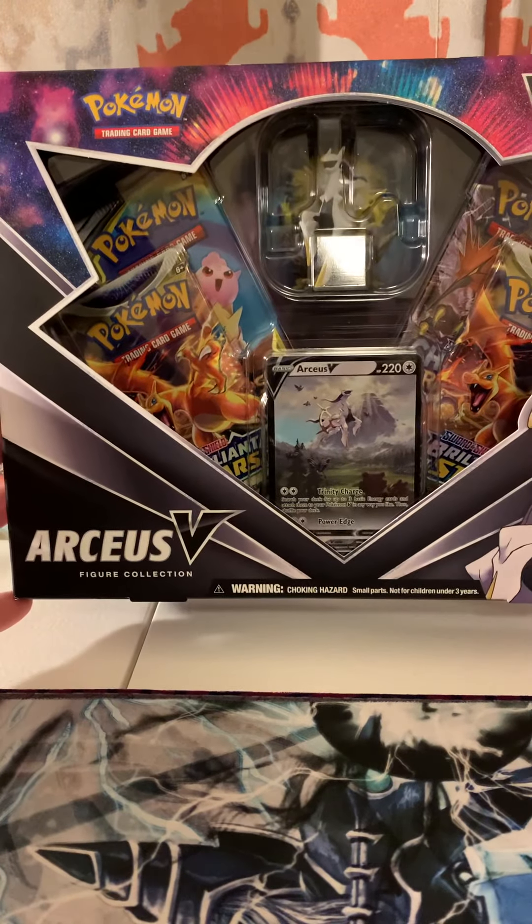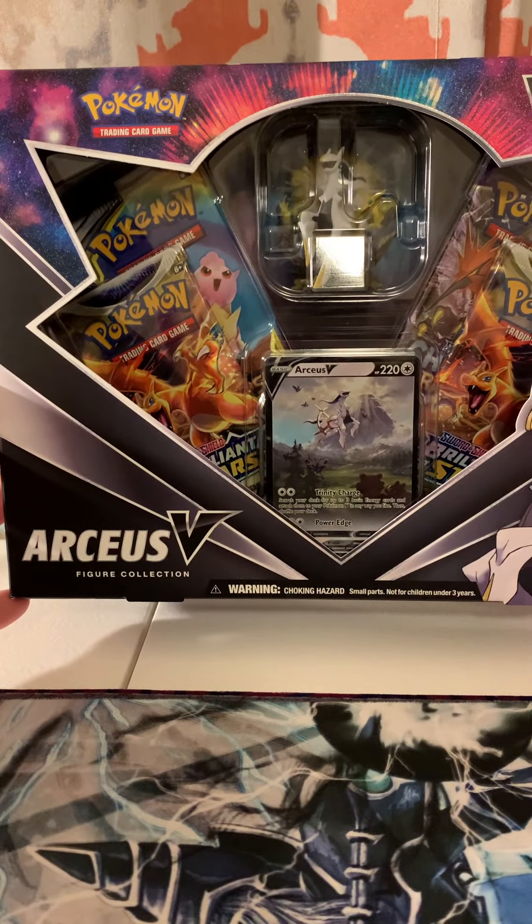What is going on everybody, it is the Phantom Michael. Today we're going to be opening up the RCSV figure collection box. You do get the RCS promo and the awesome RCS figure up top. Let's go ahead and open it up and check out what we get inside. This packaging is actually really cool — it seems to be a lot thicker than previous packaging we've opened, and it's made out of something completely different.